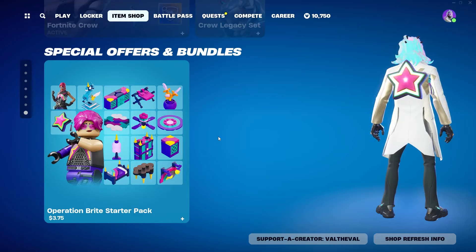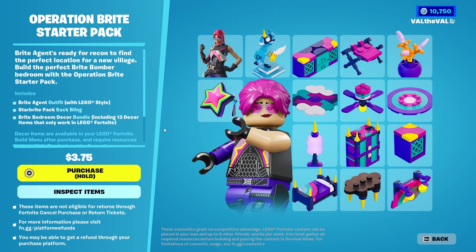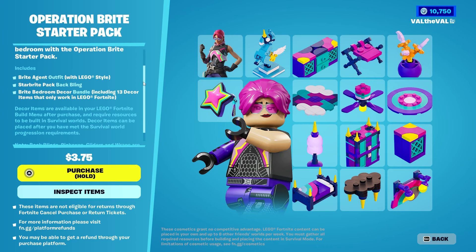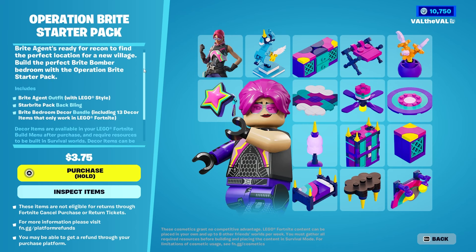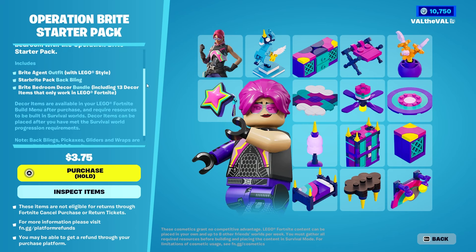Yo yo yo, what is up guys, Valda Val here with another Fortnite video. Today we're gonna be taking a look at the new Operation Bright Starter Pack in the shop. It looks like this is a combination of LEGO items as well as a skin that you can use in BR and the LEGO mode. I've seen a couple of the LEGO sets in the shop and personally I'm not really a big fan of them — I would much rather buy physical LEGOs — but if you play the LEGO mode then maybe it might be worth it.